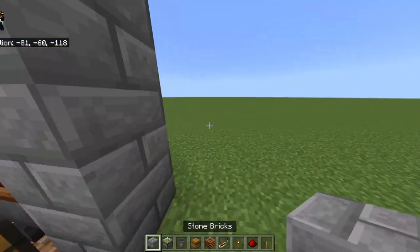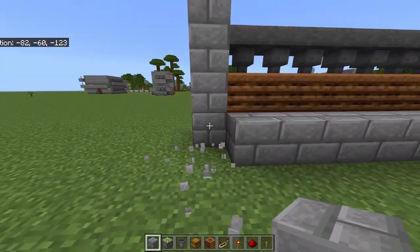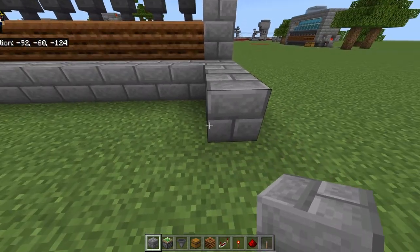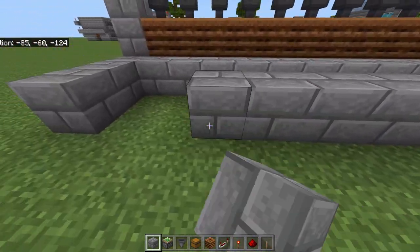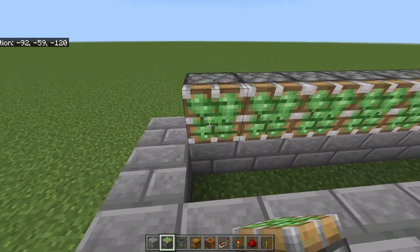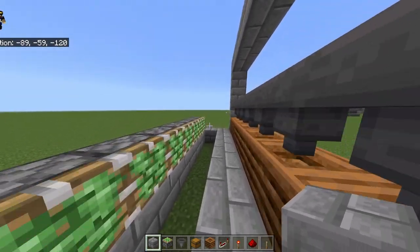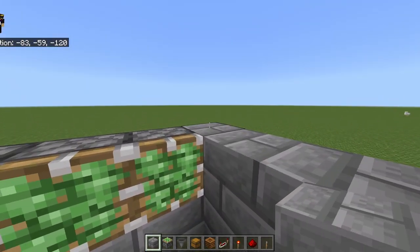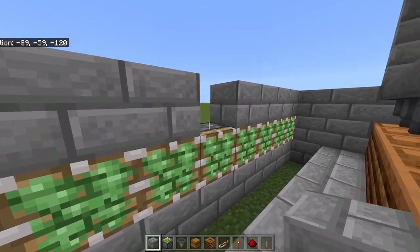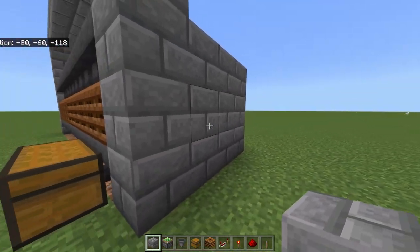Come behind the build and place three blocks coming out — one, two, and three. Do the same thing on the right side, then bring it all the way across. On the inside of the build, place your 10 sticky pistons all the way across. Then place three blocks here and another three blocks here on both sides. Wrap it all the way around for another 10 blocks. You can break the two entry blocks temporarily to get out, then replace them.